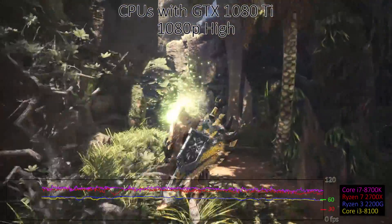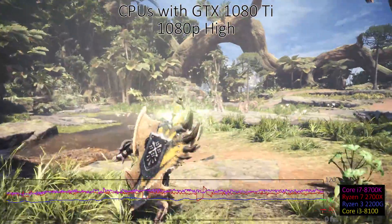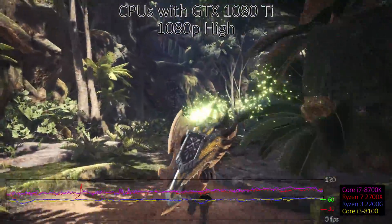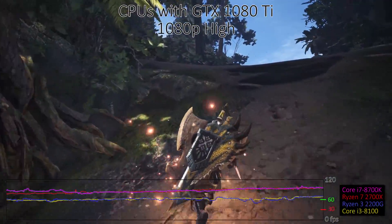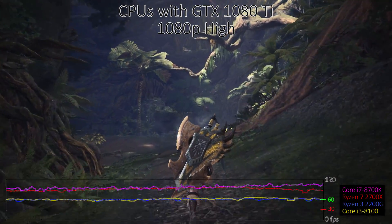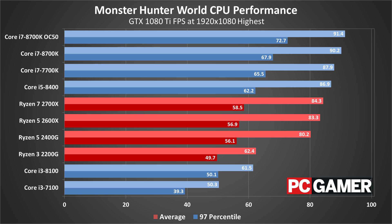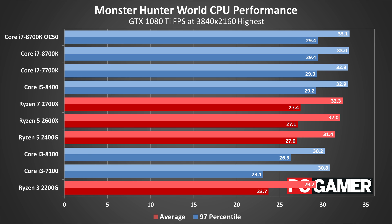For CPU testing, I've used the GTX 1080 Ti on all the processors to show the maximum difference in performance you're likely to see from the various CPUs. Running with a slower GPU will reduce the performance gap. At the highest preset things get compressed, so I've opted for the high preset here. Monster Hunter World is happy to make use of additional cores and threads, and clock speed is a lesser factor. The result is that AMD's Ryzen 7 2700X is effectively tied with the Core i7-8700K, and the Ryzen 5 2600X outpaces the Core i5-8400. Interestingly, the Ryzen 3 2200G also places just ahead of the Core i3-8100, so this engine appears to be particularly well-optimized for AMD's Zen architecture. Practically speaking, you'll want a CPU with at least 4 cores and 8 threads, or 6 cores and 6 threads if you want optimal performance with a high-end graphics card. Older generation CPUs may struggle to hit 60fps even at minimum quality.